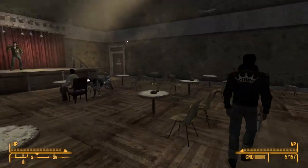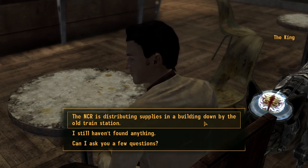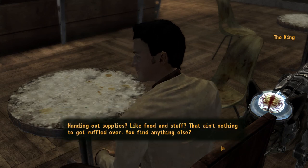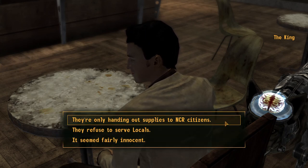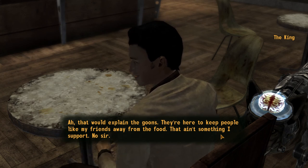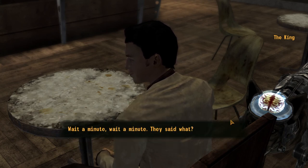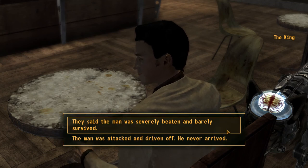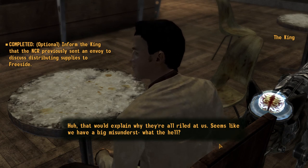There are times when you just want someone really, really dead. You find out something about them soldier boys yet? The NCR is distributing supplies in a building down by the old train station. Handing out supplies? Like food and stuff? That ain't nothing to get ruffled over. They're only handing out supplies to NCR citizens. Ah, that would explain the goons — they're here to keep people like my friends away from the food. That ain't something I support. They said someone was sent to discuss the issue with you. The man was severely beaten and barely survived. That would explain why they're all riled at us. Seems like we have a big misunderstanding.